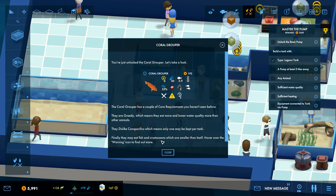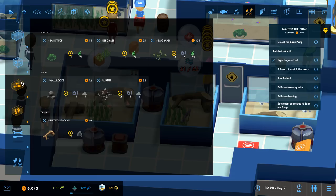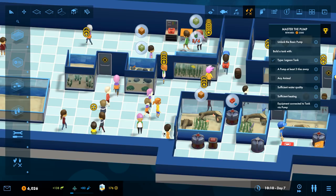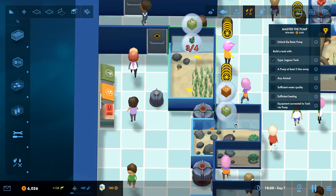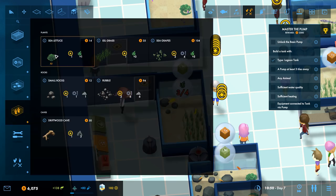I got a new fish — coral grouper! Let's take a look. Coral grouper has a couple of care requirements you haven't seen before: they are greedy, which means they eat more and lower water quality more. They like their friends, and finally they may eat fish and crustaceans that are smaller. We need to make this tank better — I just kind of completely forgot that was a thing. Let's just get a filter. I need you all to leave this room — this isn't for you. Oh god, they need plants now.